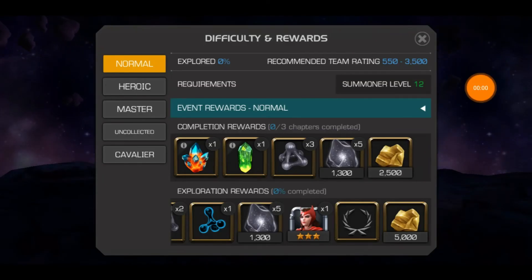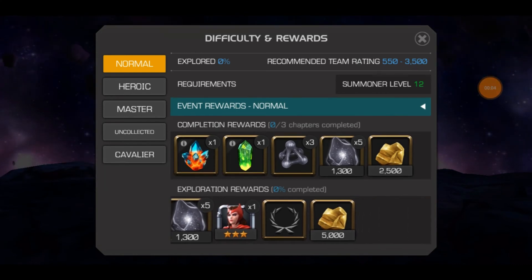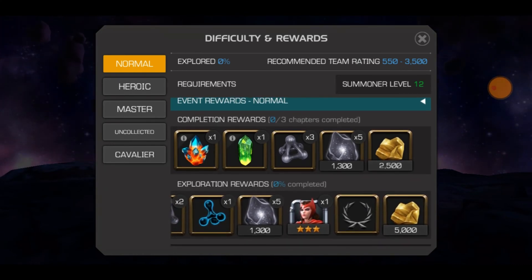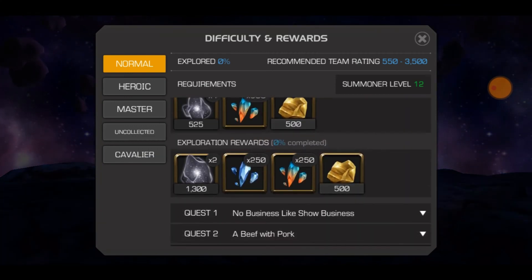I'd really recommend doing master and heroic this month — it's pretty easy in comparison. For event quest, normal and heroic don't give too much gold to be honest — just small amounts.